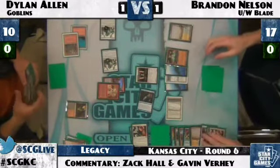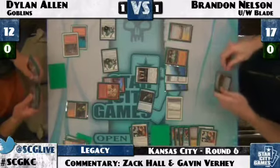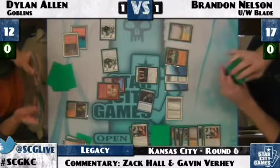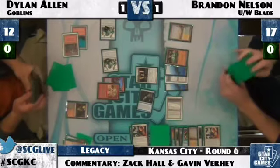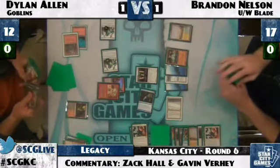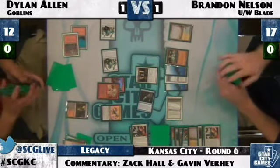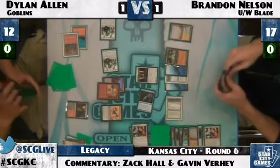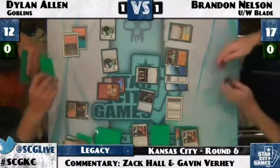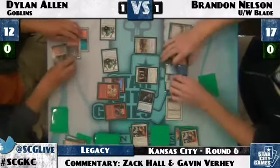Red Elemental Blast is really only best at fighting Jace — killing Snapcaster Mage is not exciting when you have to stare down Batterskull. Riptide Lab is going to be brutal for Dylan. If Brandon returns his Snapcaster Mage he can crack Flooded Strand and get value from Brainstorm in the graveyard. Brandon gets Warren Weirding from Matron — wait, actually he just played Goblin Lackey. Batterskull comes down; Brandon untaps and draws. Players are running low on time — about three minutes left.